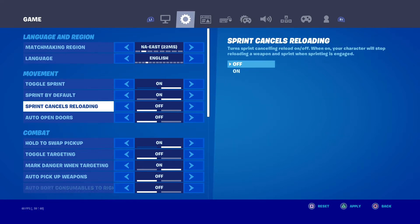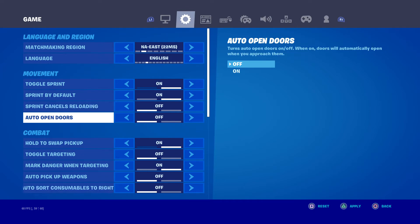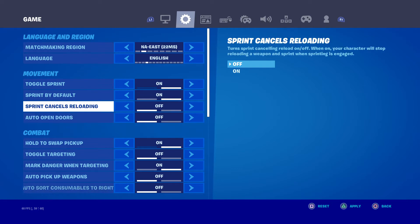Auto open doors — that could really hurt you. Like, let's say you're in the endgame and there's a door and you go right past it. That can really hurt you, you know, and you can lose a game because of it.